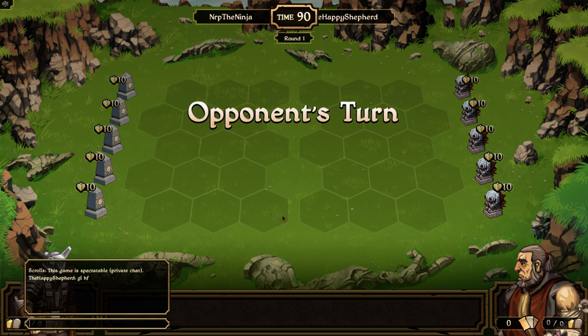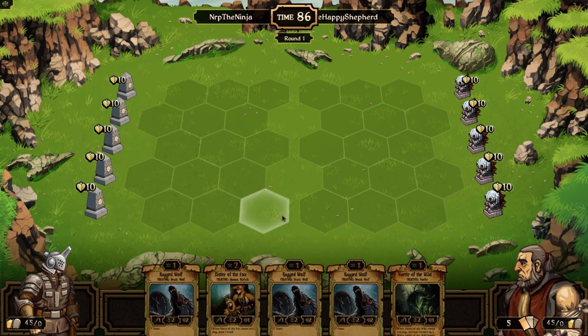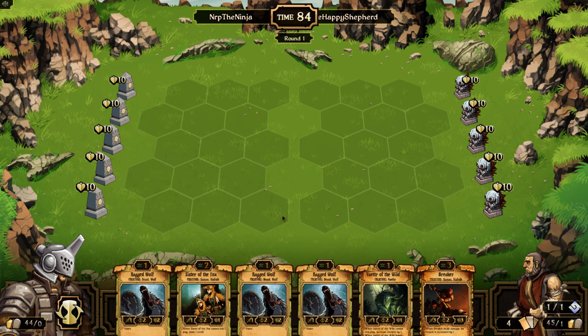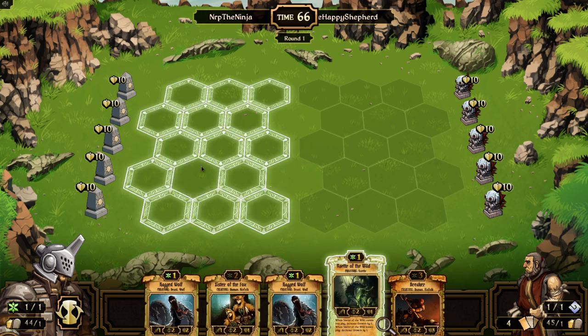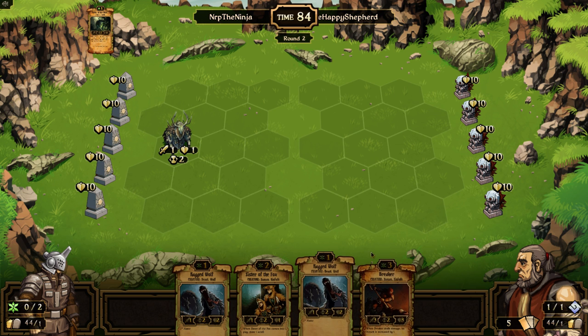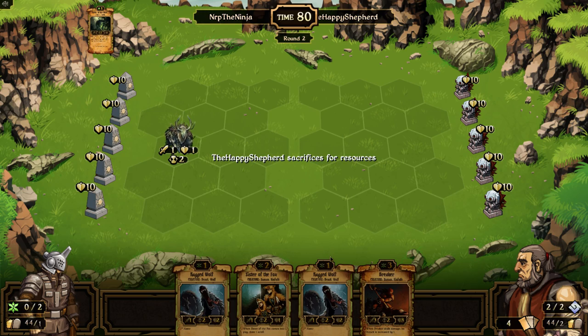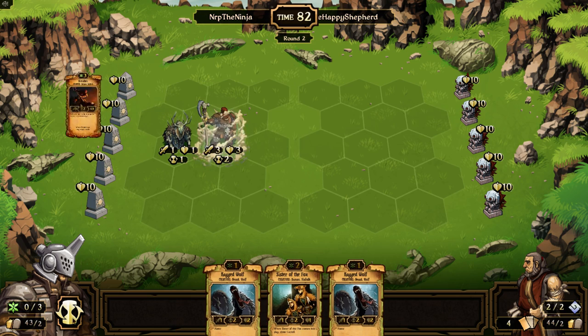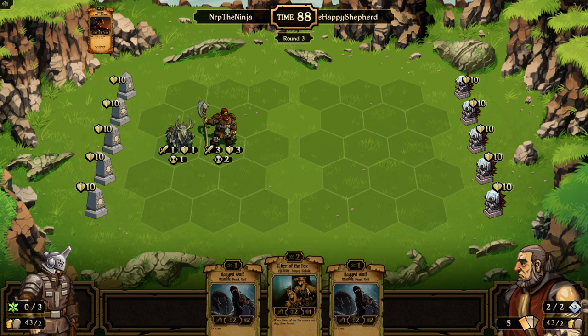Good luck to Happy Shepherd - ranked, here we go! I can cross off three ragged wolves, a sister of the fox, a Vetter, and a breaker from my list. I think we're gonna play the Vetter this turn. I don't have to keep track of what I'm sacrificing because when I draw a card it means I can't sack for scrolls and get it again until the deck recycles. I'm just taking note of when I draw something. I'll sacrifice the quake and play the breaker - now let me cross off one quake.